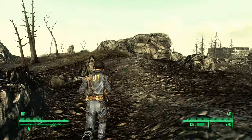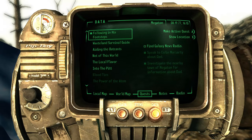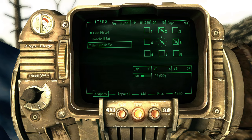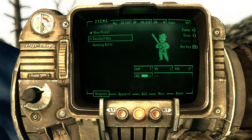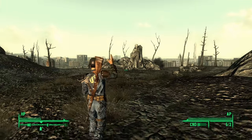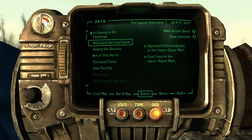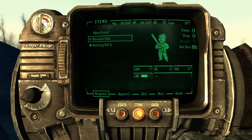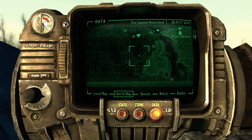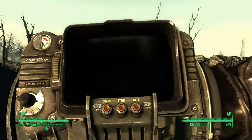I forgot there's no sprint in this game. What guns do I have? I don't think I have any hotkeyed — no, I don't. Hunting rifle, we'll put that here; put the pistol here; put the bat here. Alright, that's all set. Let me see what other missions I have — is there anything closer? How do you zoom out? You know what, I'm just gonna go forward.